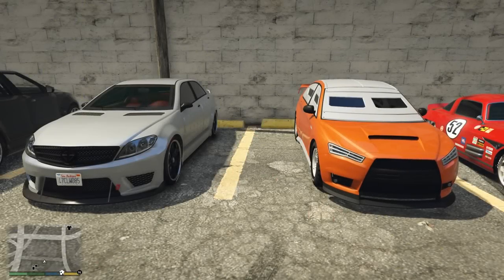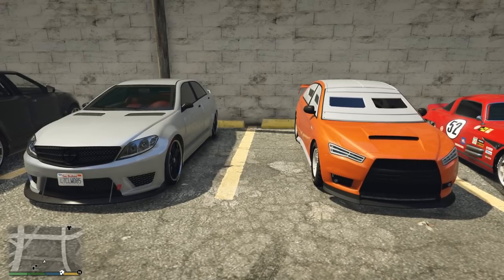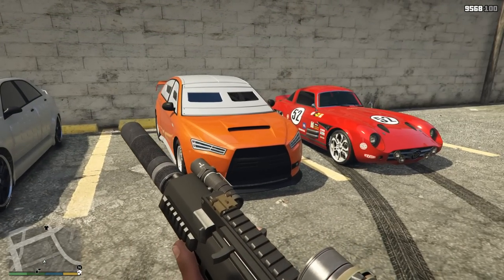The first category we're going to be talking about is bulletproof protection. If you're doing a simple mission — let's say Titan of a Job — you don't want to be shot in the forehead. These are some of the best cars you can pick.